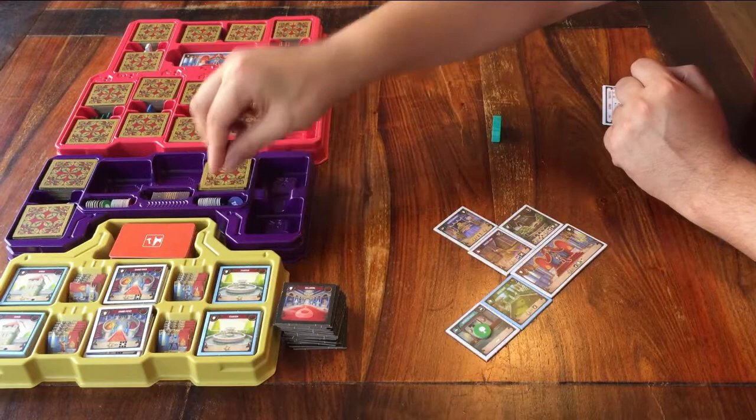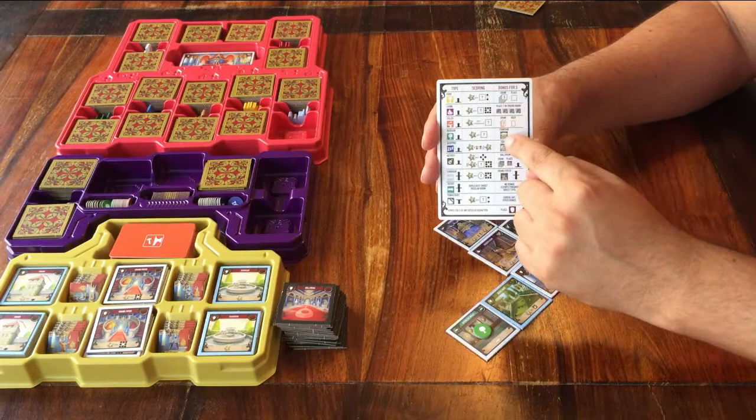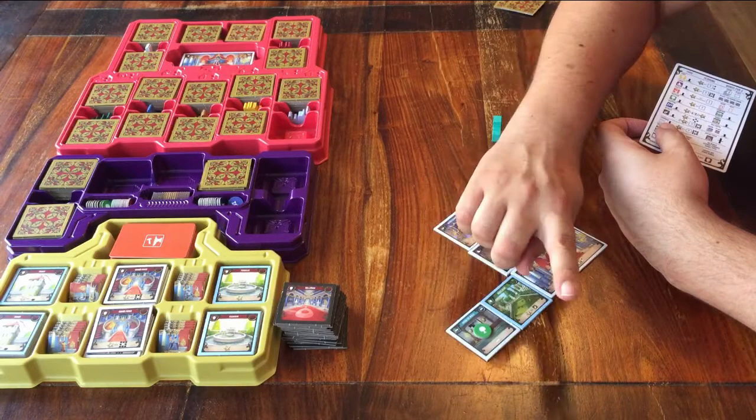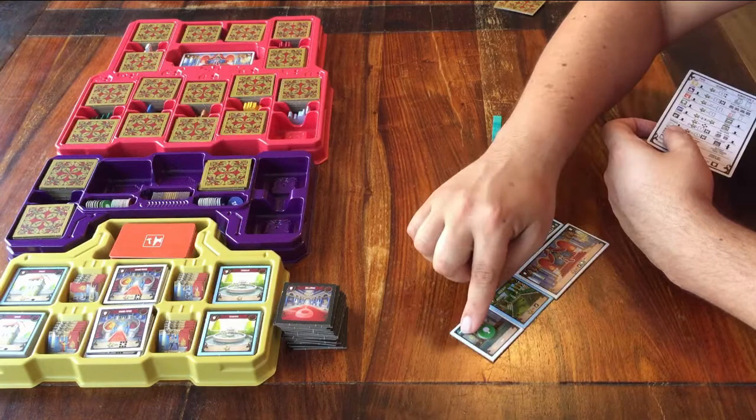As you know from the base game, as soon as you have three or five tiles of the same room type, you get a bonus. This secret room copies another room, so it counts as one of that type of room. There is no bonus for having three or five secret rooms, because it becomes another room as soon as you place it.